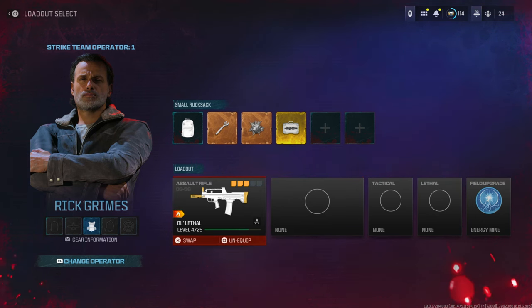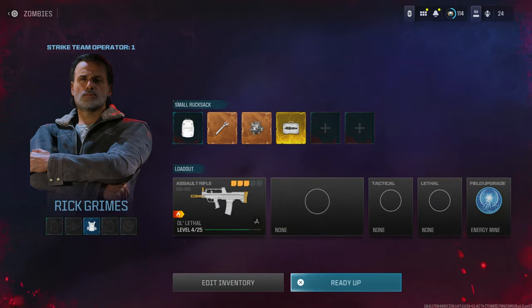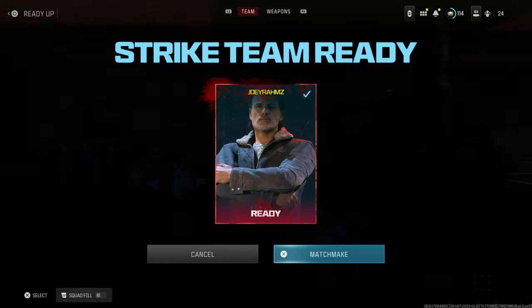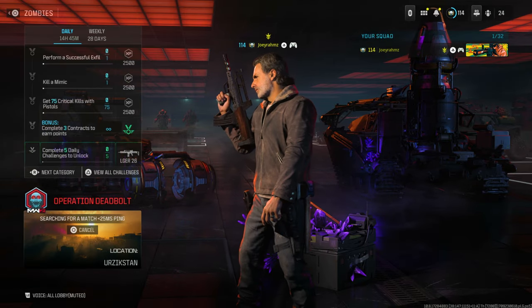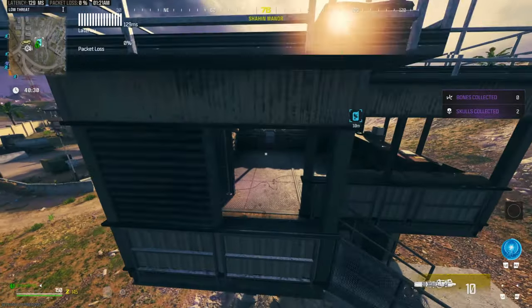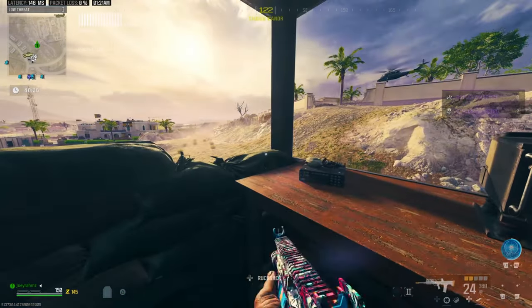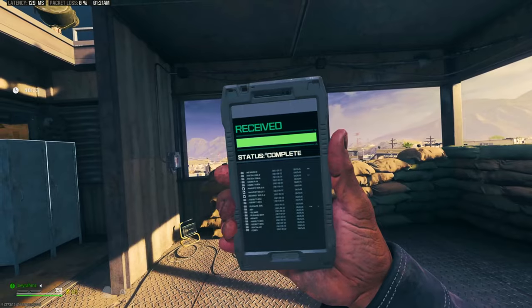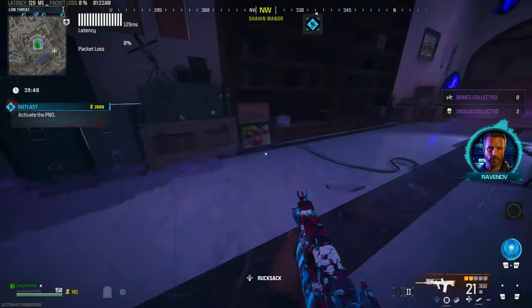Get everything you absolutely can to make your life easier — any legendary schematics, crafting items, pack-a-punch tiers, whatever you want. Just get everything that's going to help you kill zombies, because trust me, the stronger you are, the more XP you're going to get as you flood through the waves. Once you've got everything, come into the game and go to the nearest Outlast contract in tier one. Don't go to tier two or three — it's the same XP but it will make your life harder. Go to tier one.